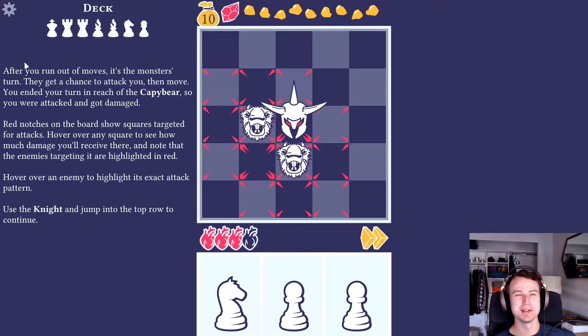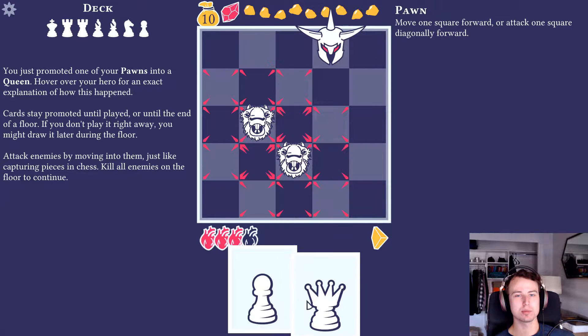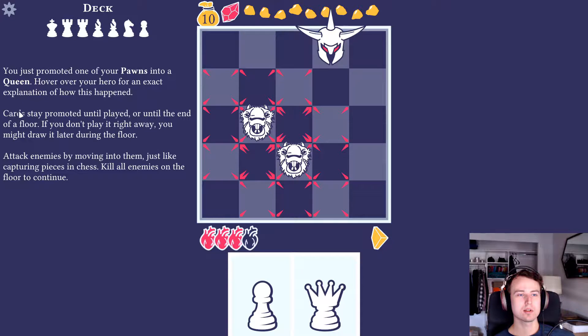A beaver just hit me - it's a Capy Bear, like capybara. After you run out of moves it is the monster's turn - they get a chance to attack you. You were attacked and got damaged. Red notches show targeted squares. Use the knight and jump into the top row to continue. You just promoted one of your pawns into a queen! Cards stay promoted until played or until the end of the floor.